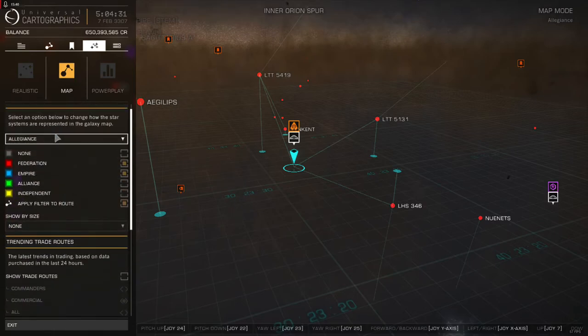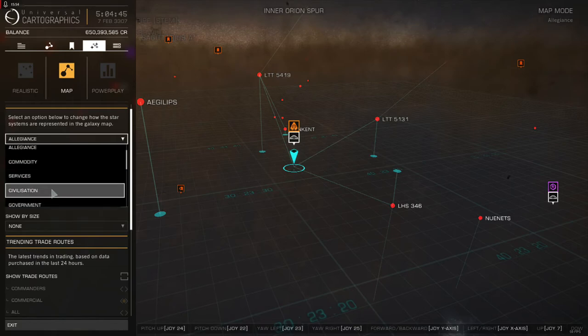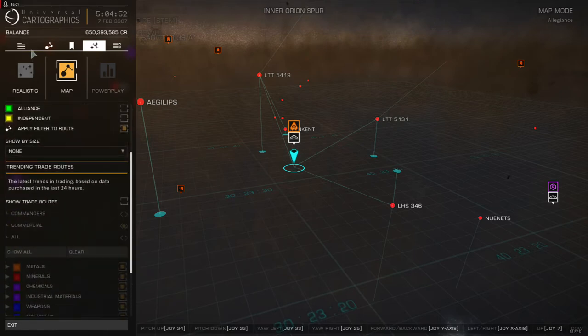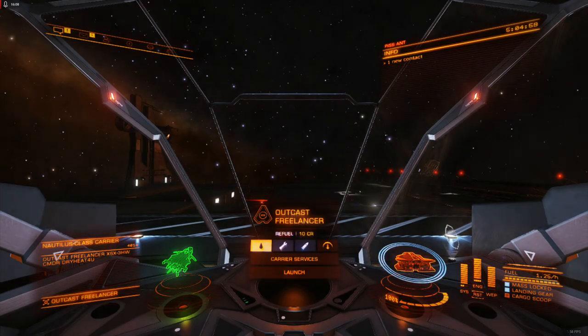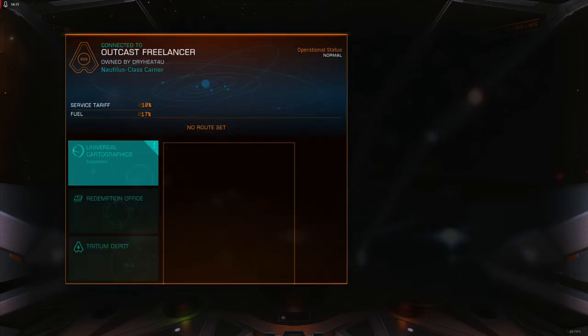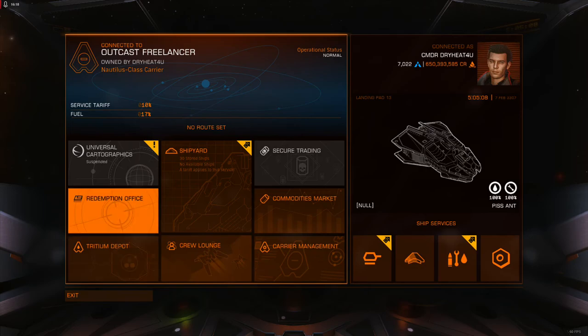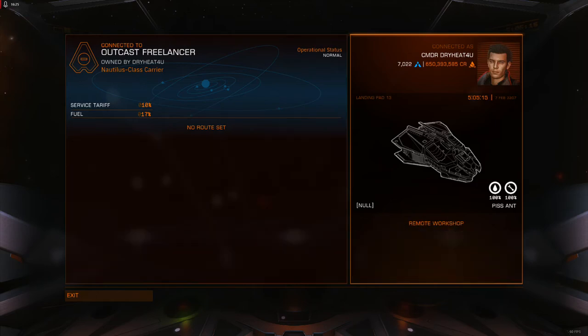Having multiple stacked search functions in the galaxy map would be nice — for example, filtering for a Federation system with a certain government type and economy type that has a specific star class or can be filtered by visited stars. Right now I can only do one filter at a time. On a positive note, I actually really like the new fleet carrier interface, and I hope this interface style makes it into stations, because it's much more aesthetically pleasing while maintaining high functionality and being easy to work with.